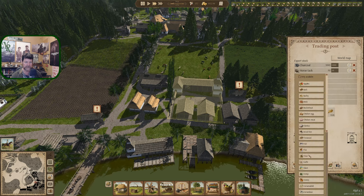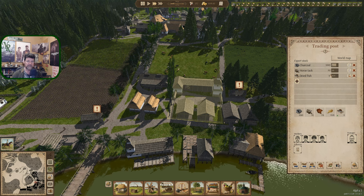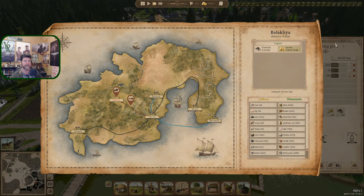Dried fish — there you are, 600 temporary. Let's make you 10,000. You're not in the list here. We've got 12,000 back in town. So with 5,000 we have 7,000 left after we fill the training post back up.